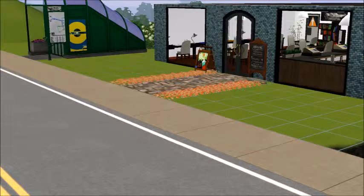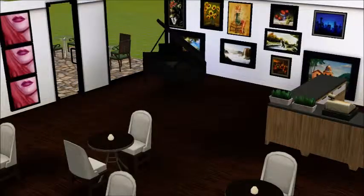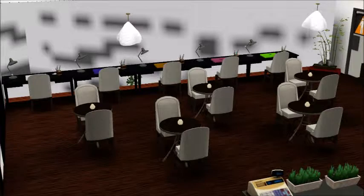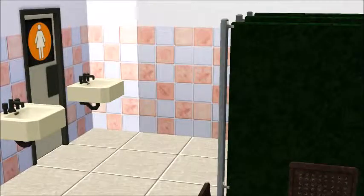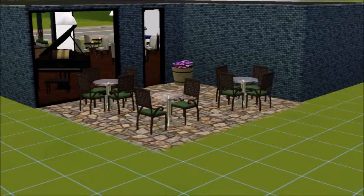This is our finished coffee shop! If you download it on the exchange it's called CJ's Coffee Shop and the link is below. You can see the subway stop which I still think is such a cool aspect of it. Inside you can see the million coffee machines, the artsy piano corner, and the mirrors — which make it look like there's a ton of chairs. I took a picture with mirrors off too since a lot of people run their game that way. Then we've got the girls' bathroom, the boys' bathroom which I actually love the color of, and finally the back porch. Thanks so much for watching and I hope you have a great day!